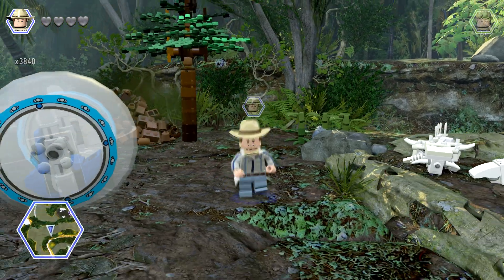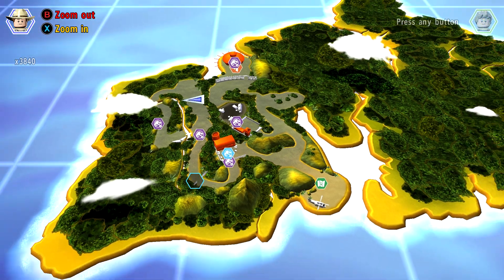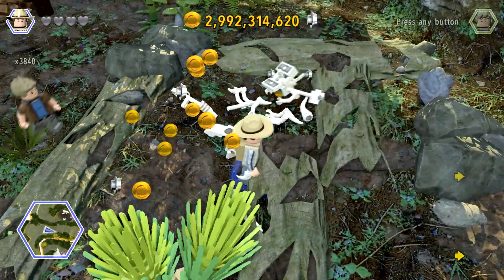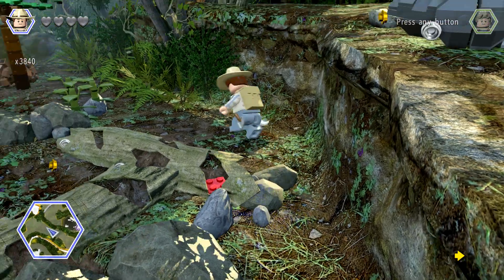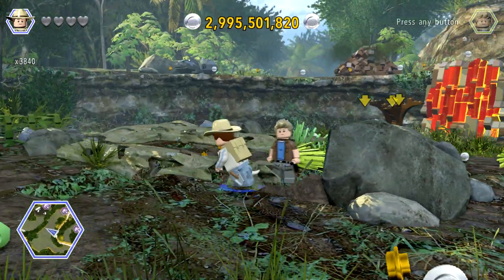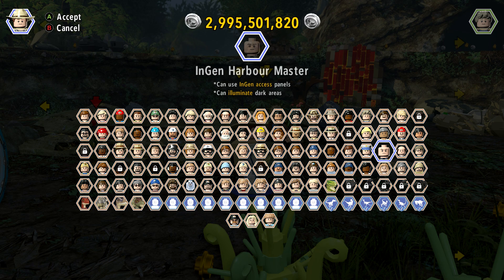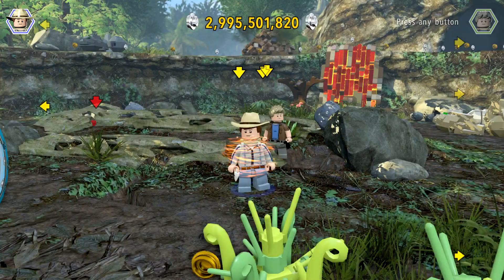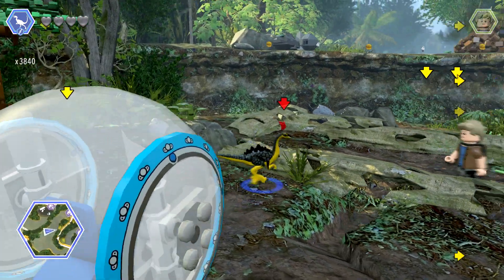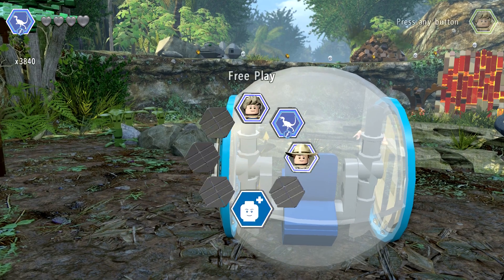Alright, here we are finally. We are on Jurassic Park 3. I think we're gonna get our last red brick right here, and I think what we need to do is shrink down. How are we going to get in there? We are going to get in there by being a custom character — wow, I take that back, we literally have to be a compie.